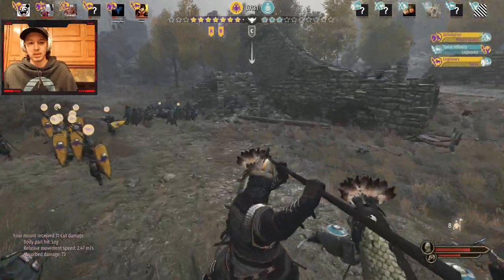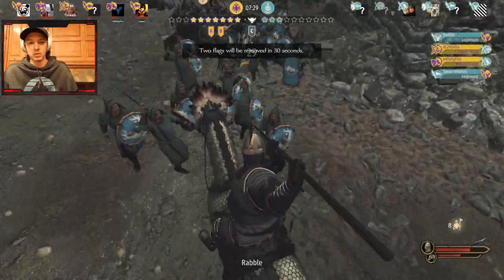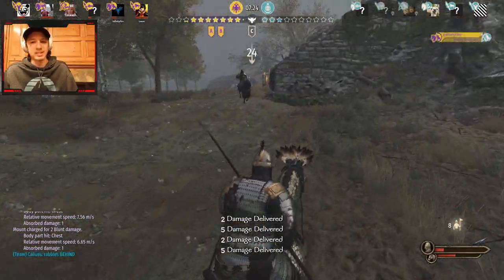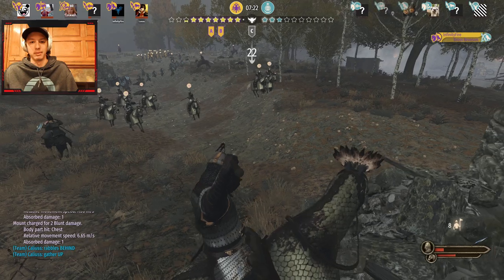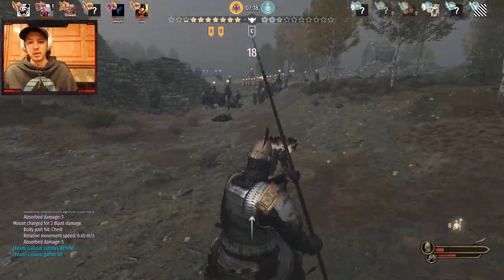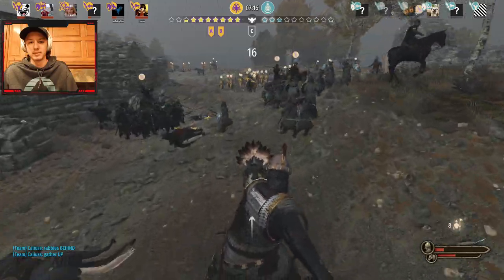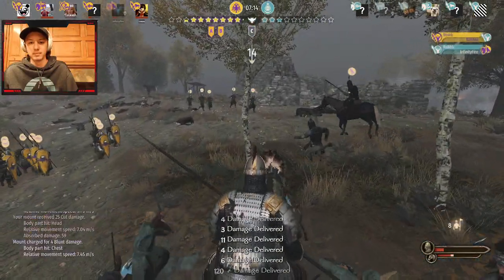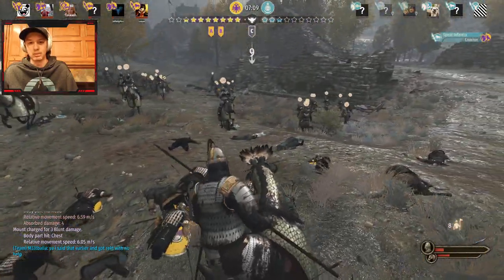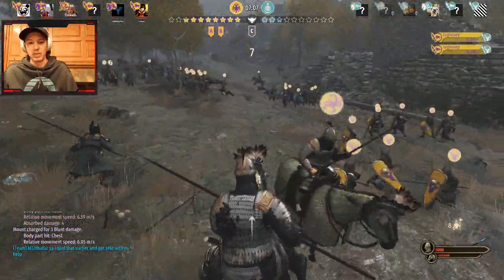I'm going to engage this infantry squad — just run them over. Look how much trample damage I did there: lots of twos, threes, fives. I'm going to do a little juke maneuver and run through them again. I like that a lot. I gotta just burn the horses here because you don't want to be the last horse guy left doing nothing.